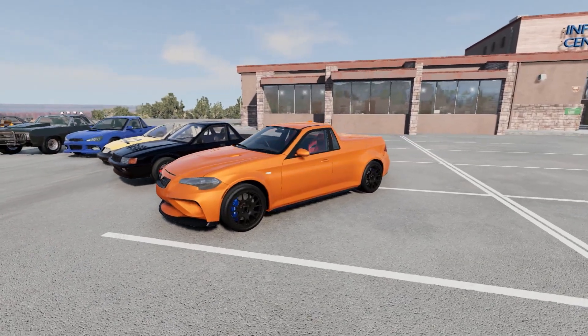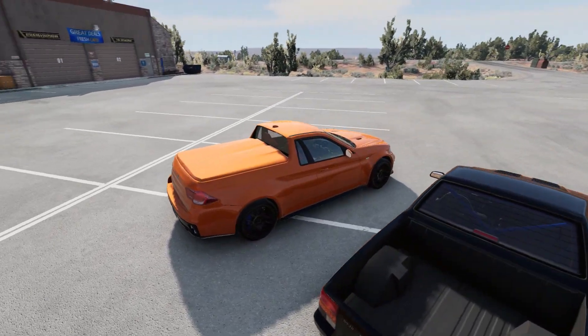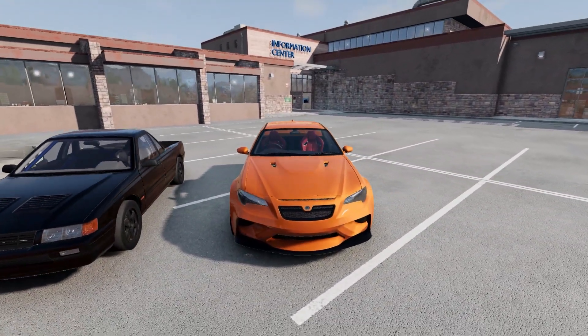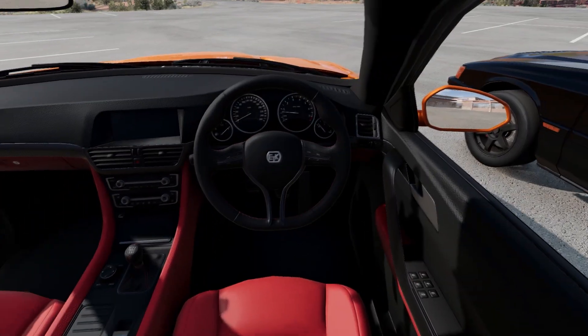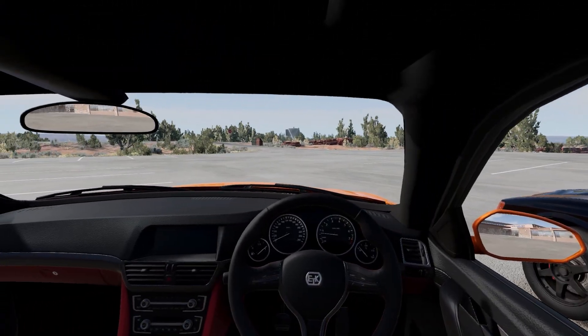And speaking of loving Utes, this ETK 800 series as a Ute is a work of art. This is so, so cool. And it turns out it's a right-handed driver. So those of you that prefer right-hand drive vehicles, there you go. Awesome stuff.